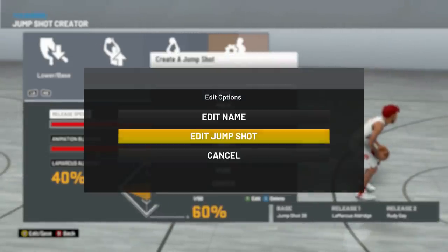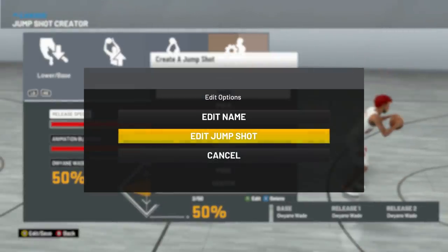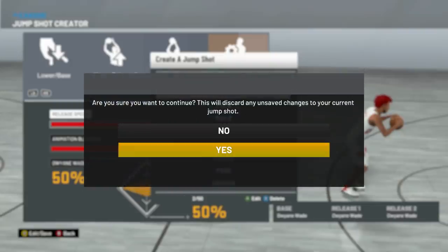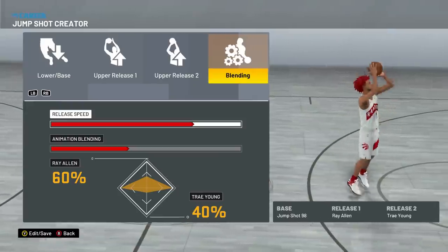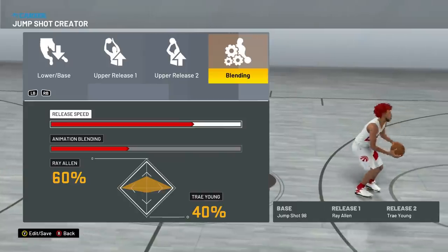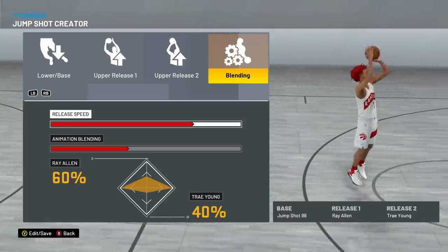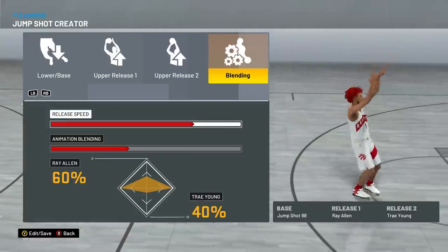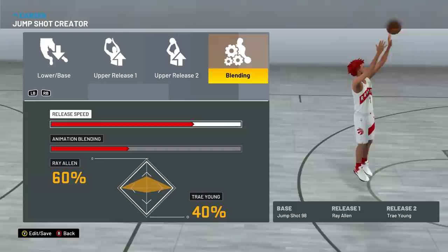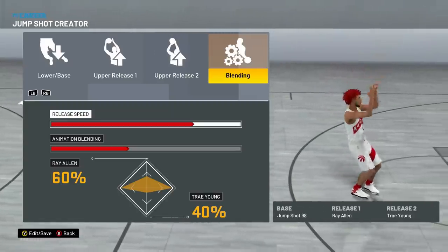Now for my two personal jump shots. The first is the Dwayne Wade jump shot on my play shot — we saw that earlier. My godlike jump shot that I think will work for any build, any position, any three-point rating: Base 98, Release 1 Ray Allen, Release 2 Trey Young, 60% Ray Allen / 40% Trey Young, 75 release speed. I use this on my play shot and my ISO slash build with an 81 three-pointer. I think this is the best jump shot in the game — it's the one I've been keeping to myself. Mix around the releases on any of these bases to find what works for you.